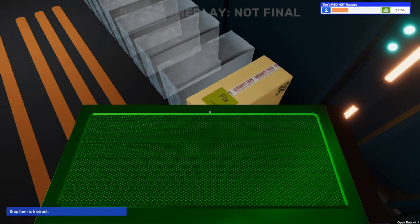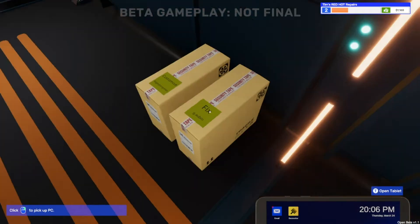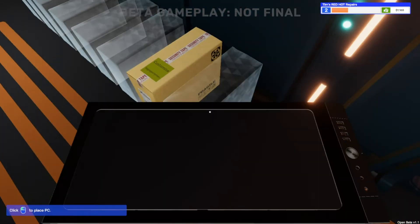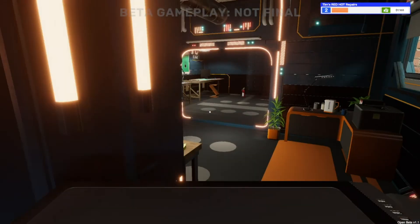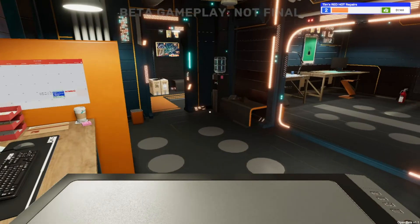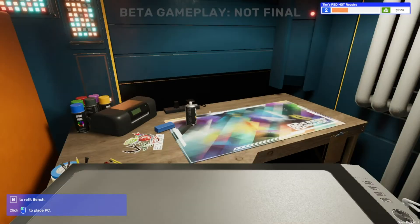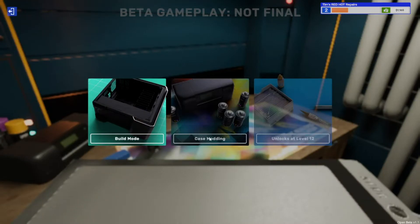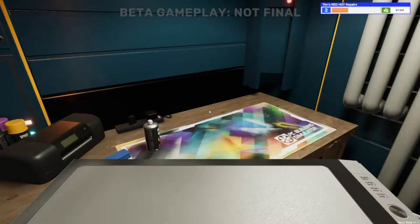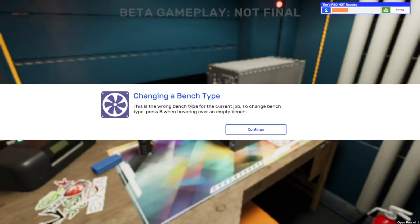Pick up the correct SSD - not the green one, drop the green one. Pick up the fixed one and take it back to the workbench, which we'll need to refit. This is the broken SSD we're replacing for a customer; we got rid of his virus and now he's got a broken SSD. Left click to place - oh, it's the wrong bench type for the current job.